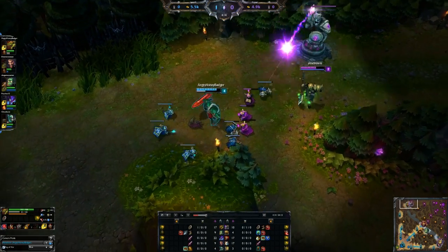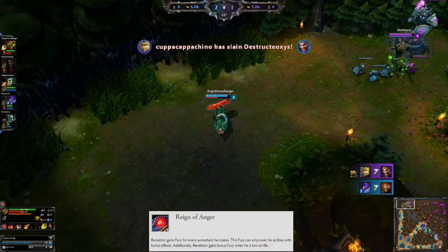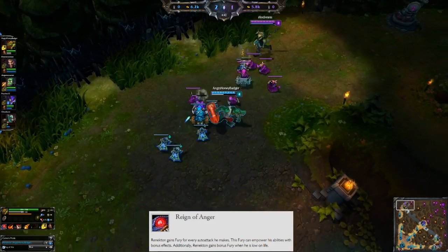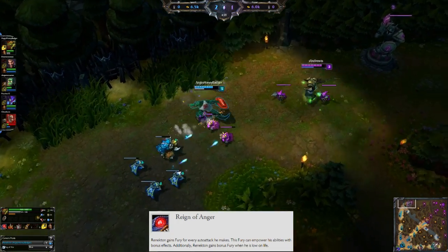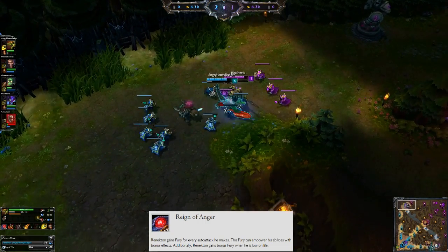Let's start with his passive, Reign of Anger. Renekton gains 5 fury per auto attack. When he's out of combat, he starts to lose it. When we use an ability, the fury will deal some extra damage. We'll talk about how that affects each ability as we go through them.